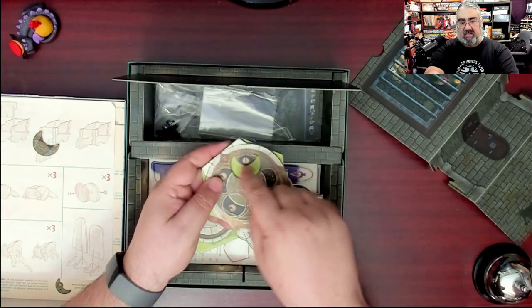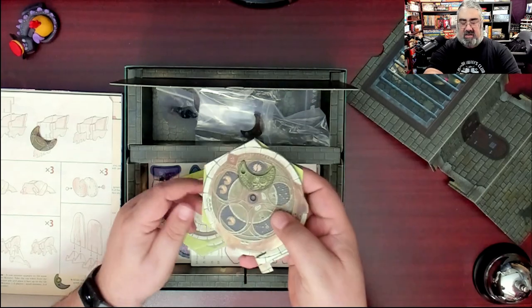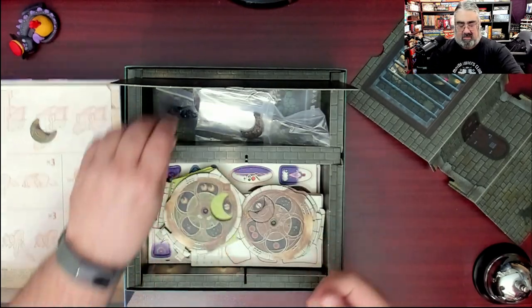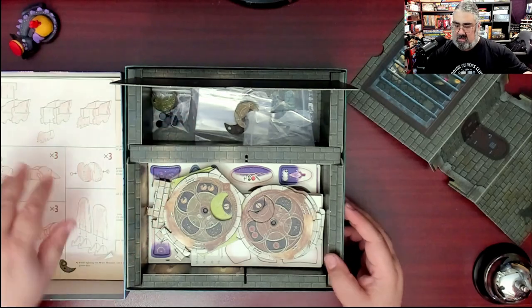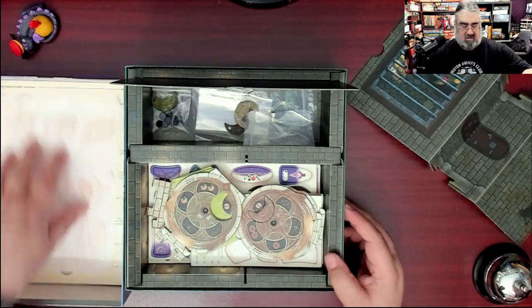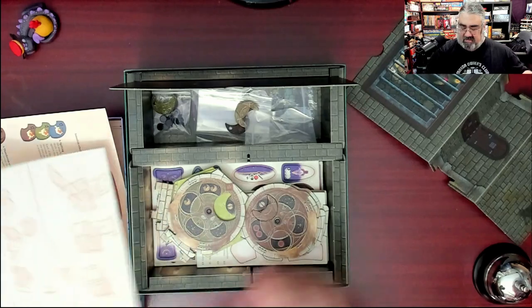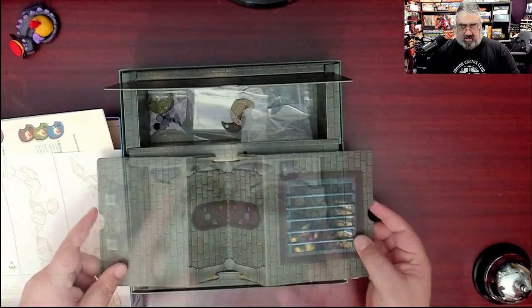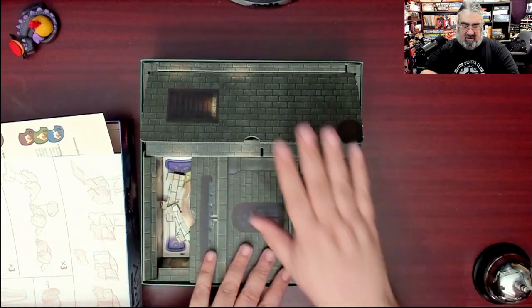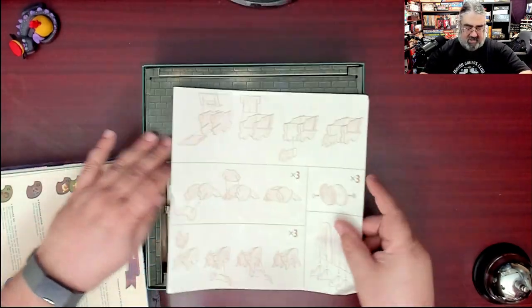So this is where those plastic things actually slot. Assembly instructions for all this stuff. This flipping piece that I had no clue what to do with — there flat like that. Yes, how to assemble all that stuff. A ton of stuff.